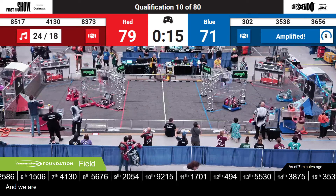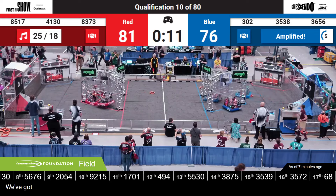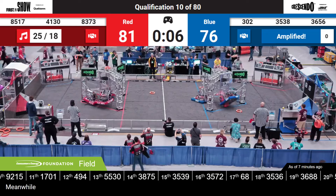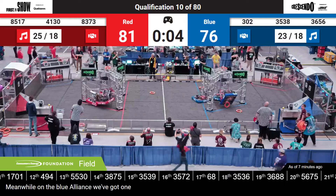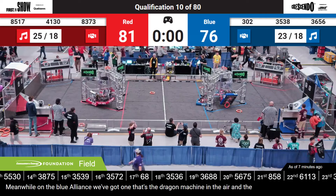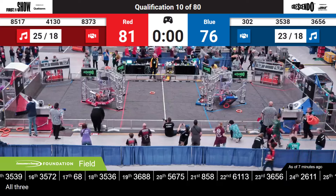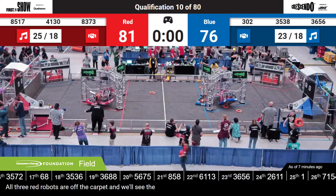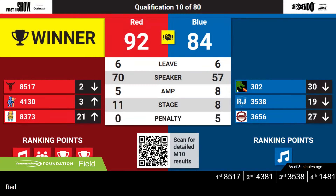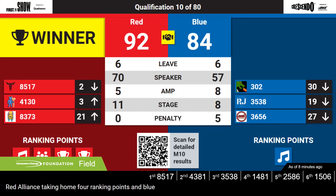We are now in the endgame period. We've got two blue robots up on the same chain — that's a Harmony. Meanwhile on the Blue Alliance, we've got one — that's the Dragon Machine in the air. And the RoboJackets are in the air as well for blue. All three red robots are off the carpet. The final score: 82-84. Red Alliance taking home four ranking points, and blue taking home one.